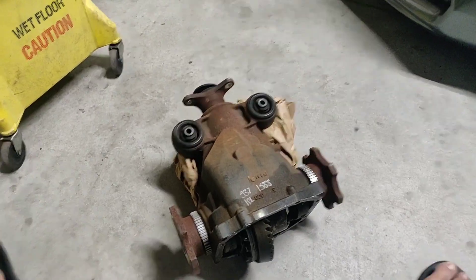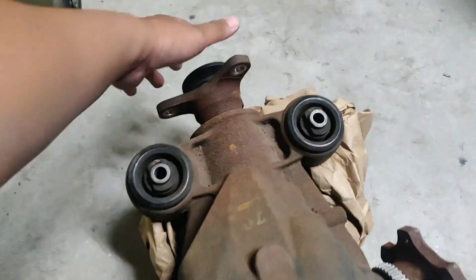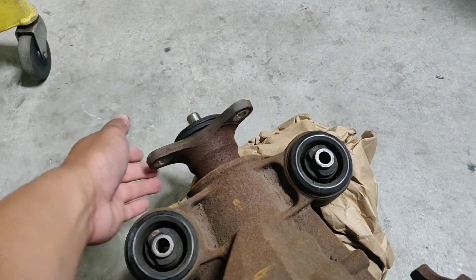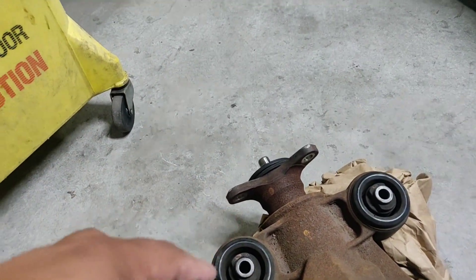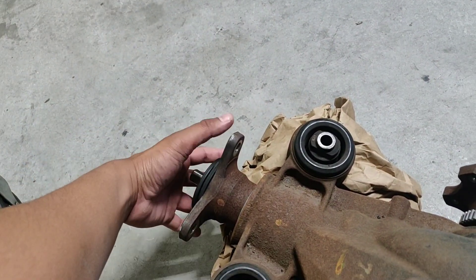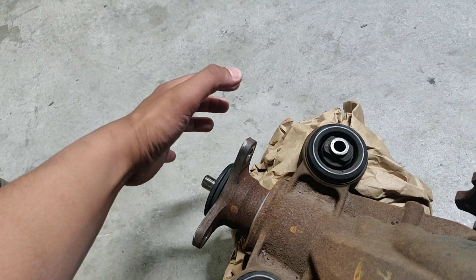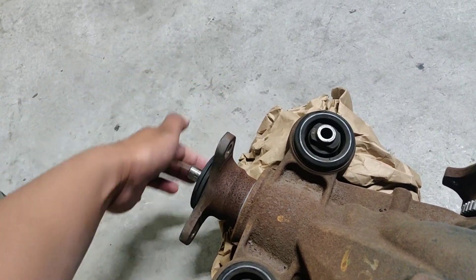Another thing you guys should know — if you see this drive shaft flange right here, there are three spots where you can bolt it up to, and it's a star-style kind of flange. When you see this kind of style, that means it's for an automatic. There are two types: the manual stick shift has basically a circle — like a plate — and I'm not sure if it has three or four places to bolt on. Automatic has the star, and the stick shift has a circle.